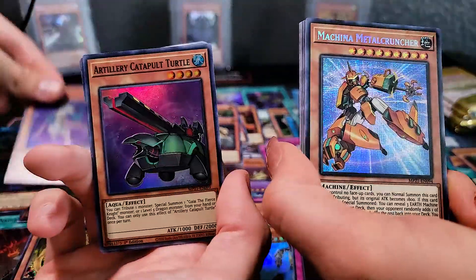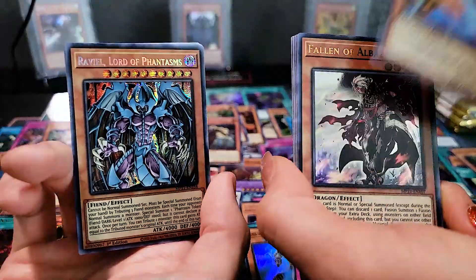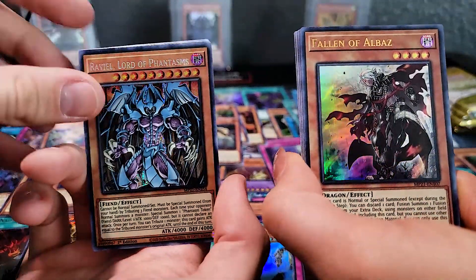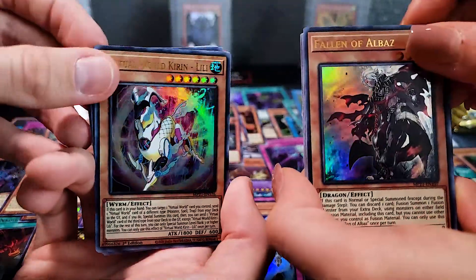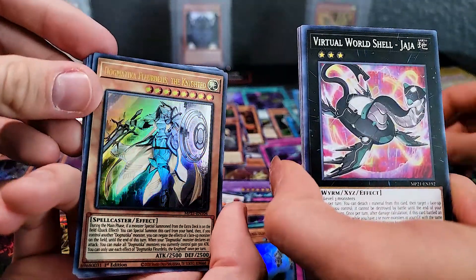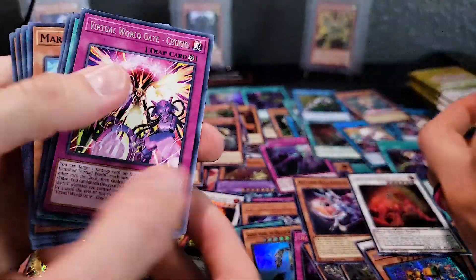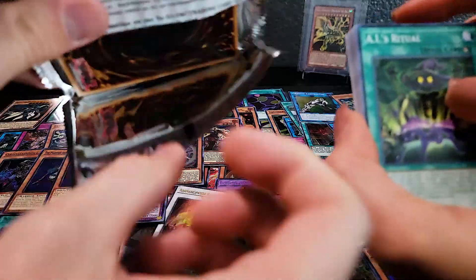Phantom Knights of Stained Greaves, Ismaq, Tillery, Machina Metalcruncher. There's Uria Lord of Searing Flames. That would be interesting if they put one of each Sacred Beast God in the case. Fallen of Albaz. That's Lilith. Emancipation Researcher Ryzen. We got Dogmatika the Knighted — very cool. I love these pulls — the tins are one of the most exciting things we've ever opened. Other than Toon Chaos, which was also awesome. The movie packs were pretty cool too, but those had a lot of duplicate cards.